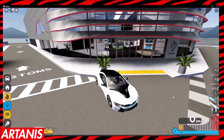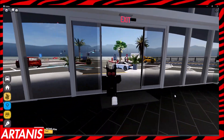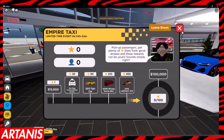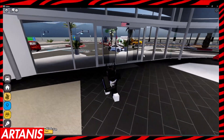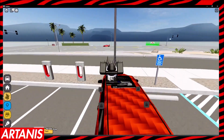Hey guys, welcome back to another video. Today I'm going to be showing you how to use the new event script for Dry Vampire, and I'm actually going to be showcasing it. This is going to be the taxi auto farm — this is going to be the most effective script, and it's actually the only script for the new event that's been released so far.